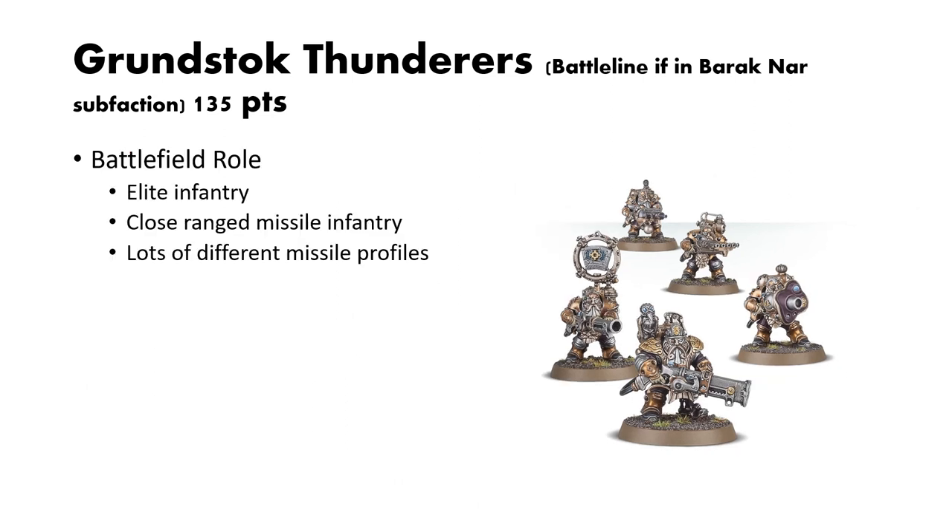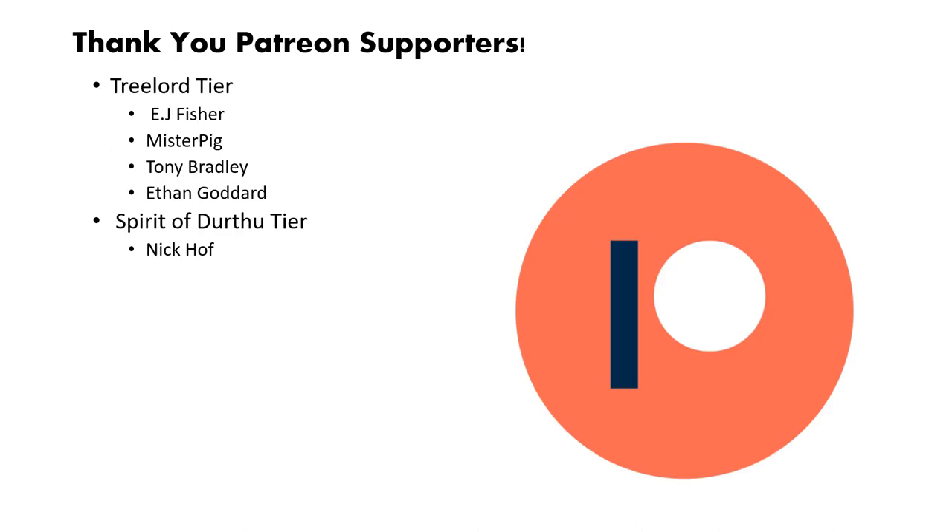Besides the nightmare that is a billion ranged profiles, these are your elite close-range missile infantry. They have a lot of different missile profiles but are offensively geared — you want them up in the enemy's face and blasting them. The +1 attack is a huge damage multiplier because it applies to all ranged weapons when shooting within 3 inches, so you want them on your front lines. Take them in larger squads so they can stay alive longer as your front line offensive infantry.